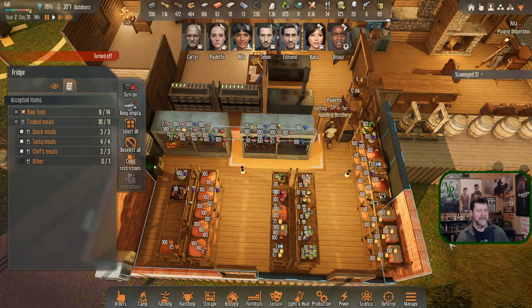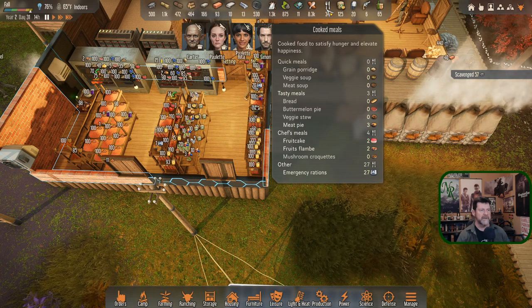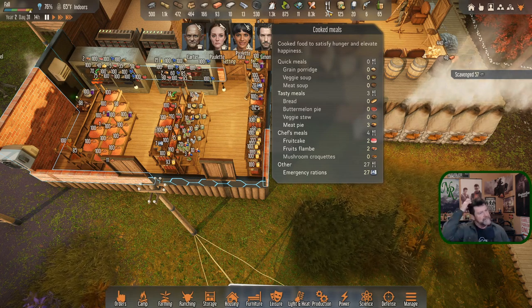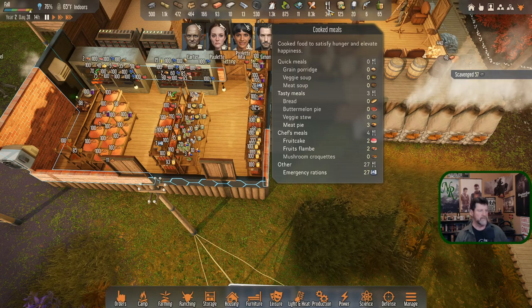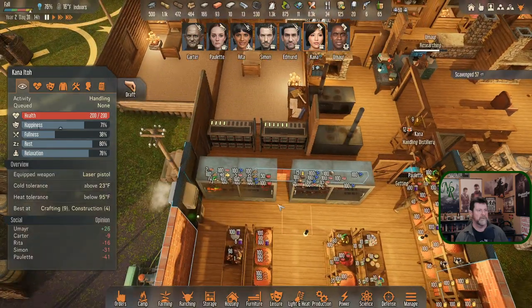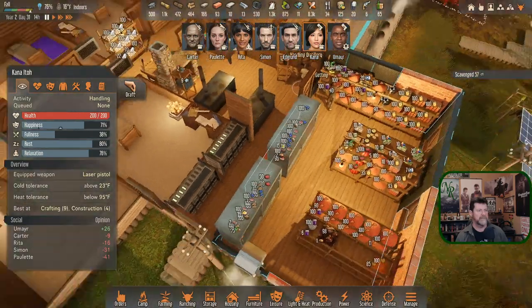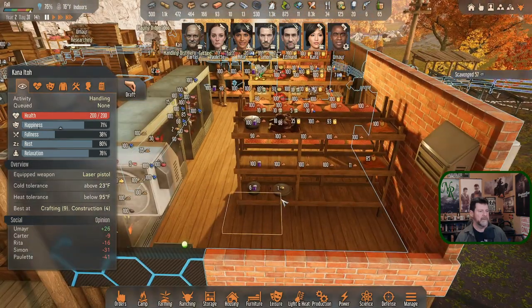Was there a veggie stew? There's no veggie soup — just a fruit cake and a fruit flambe. That's it for Kana — can you find a fruit something when you're done?